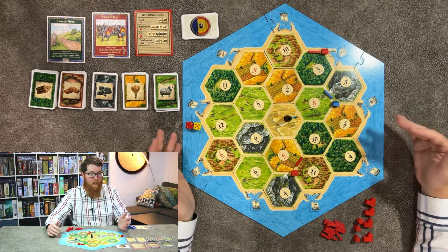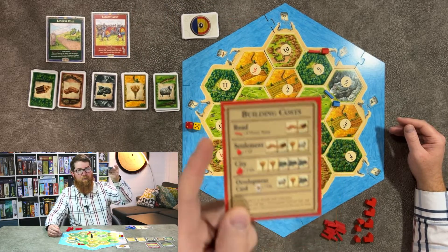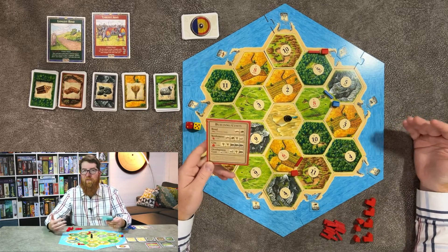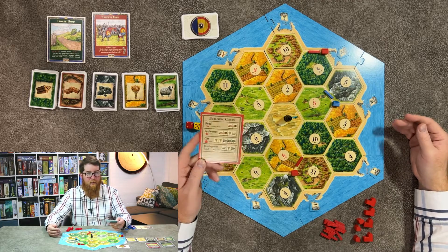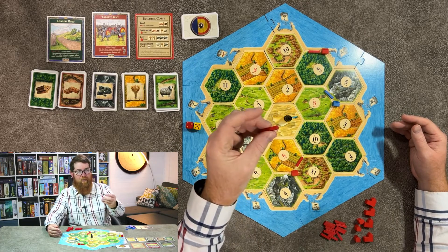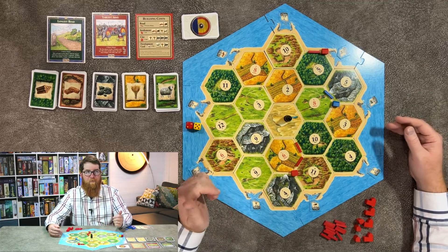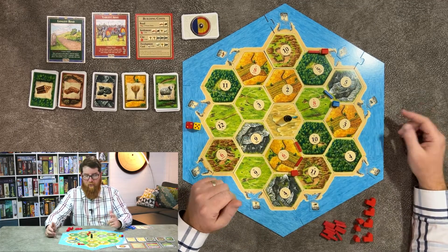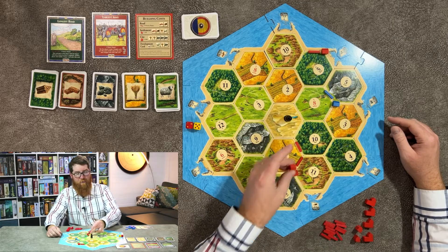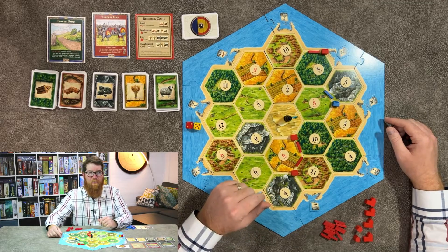Let's take a look at the building costs. You can build as many things as you wish during your turn, up to however many resources you have. You obviously don't want to hoard resources or the robber is going to catch you. The most obvious building is a road, which you can place leading from any of your buildings or from another road, but not overlapping another player's road. You can purchase a settlement, which must be two corners away from one of your existing ones and must be connected by roads.